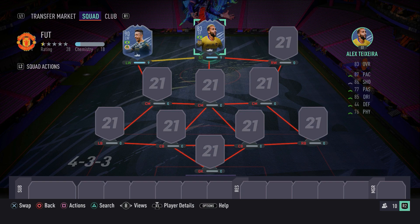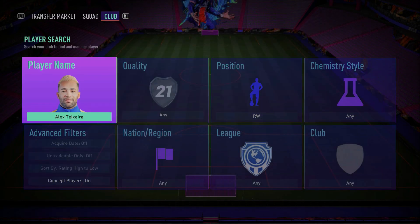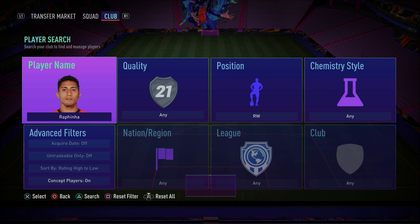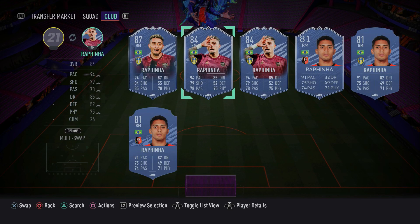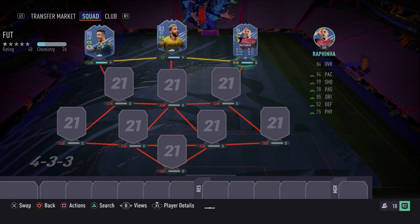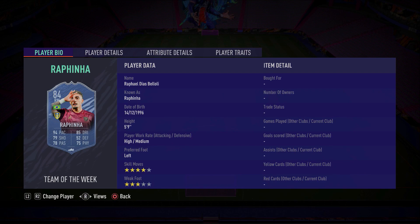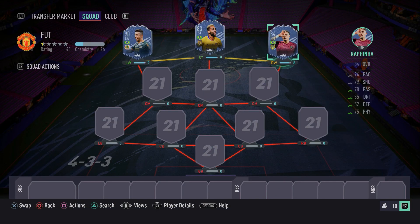In the right-wing spot, to complete the attacking Brazilian trio, we have a player from the Premier League — Rafinha, who plays for Leeds. A very entertaining player in real life, and on FIFA he gets his job done very nicely. He has an 84-rated in-form card that I recommend you use. He has 4-star skill moves and only 3-star weak foot, but it's not the end of the world. Pacey winger, good agility, good dribbling — go ahead and pick him up, he can do a fantastic job from the right-hand side.